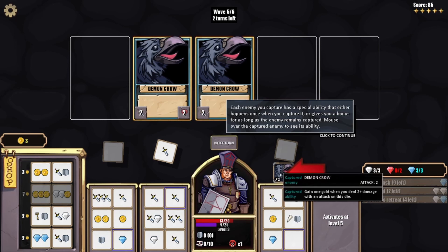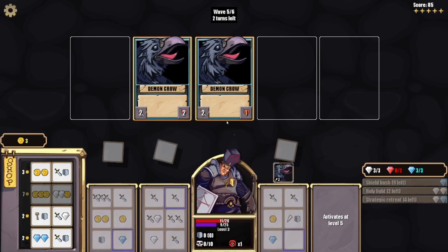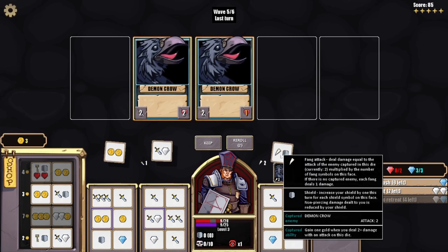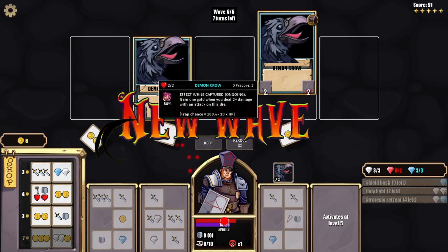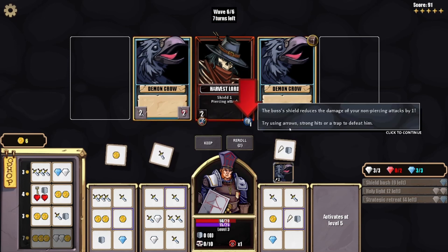Gain one gold when you deal two or more damage — okay. We do that, bam — wave complete! We're gonna go with more health. We got a big guy — he's pretty tough. Bosses must be defeated before the turns run out. The boss's shield reduces the damage of your non-piercing attacks by one. Also the attacks are piercing so your shields won't protect you.